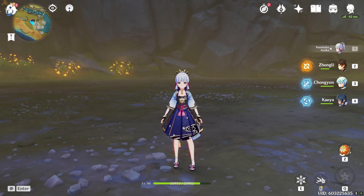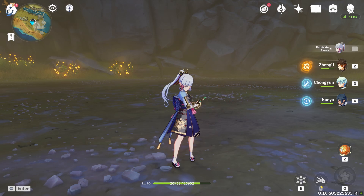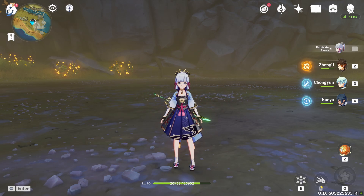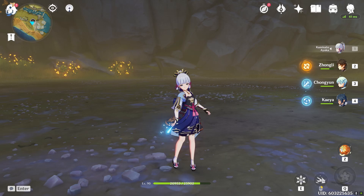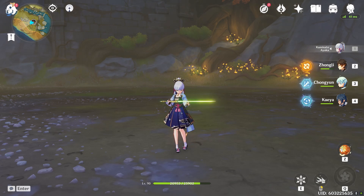Kaeya cleared it in 1 minute and 16 seconds. Keep in mind, Kaeya was using his E-ability, Q-ability, as well as his complete auto attack chain with dash cancelling. All Ayaka was using was her E-ability and Q-ability, and she only did it twice. The fact that she had a time of 1 minute and 20 seconds — only a 4-second difference from Kaeya — just speaks for itself. Ayaka just destroys Kaeya in every single category: auto attacks, charge attacks, E-ability, Q-ability.